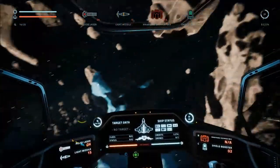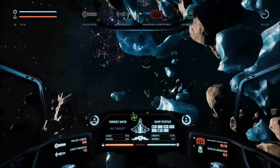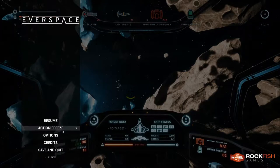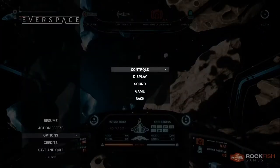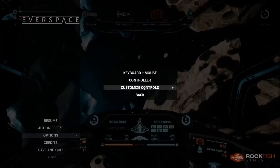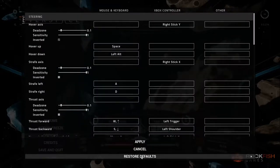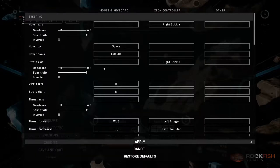So yeah, the key rebindings in this game are jacked up, as you can see. I tried resetting them — restore defaults to all — which screwed up everything I did previously, trying to get it to hover down. I tried rebinding hover down to some other button and it only went up.